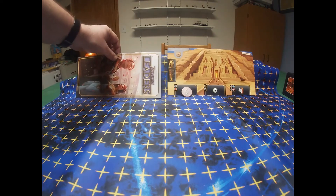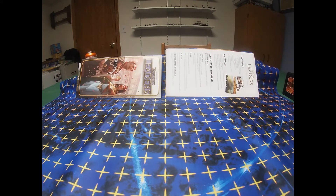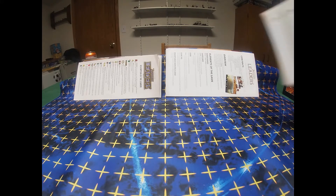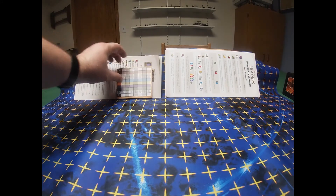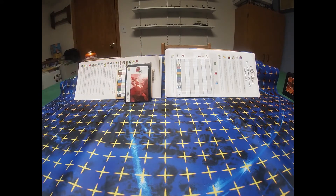The rulebook — the original one was much thicker than the new one, which is just a fold-out. This one comes with three description sheets that are a little bit bigger and fold out. The scoring pad is definitely bigger.